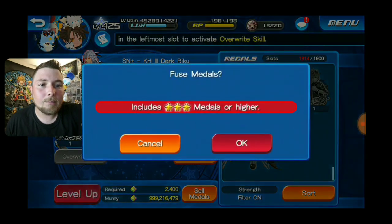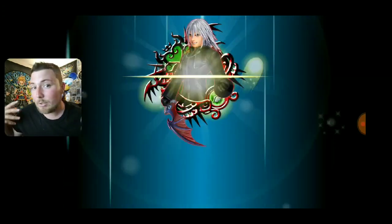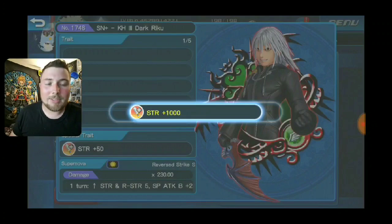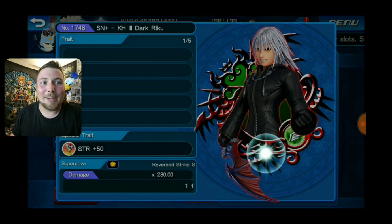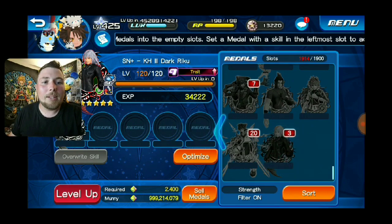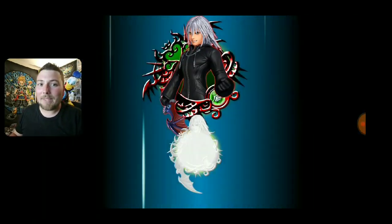Alright, we have five traits for him. Hopefully we get something good. I want either extra attack or extra strength — that's what I really want. Ground defense would be really good, aerial defense would be really good, or he could just be a raiding medal since they're already giving me raiding stuff. I really hope this ends up being a good video, because it would be crappy if not.